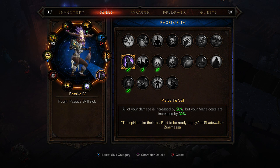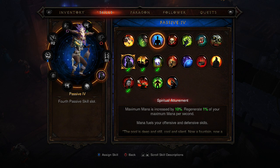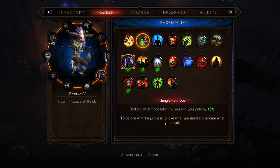The fourth passive is Pierce the Veil — all your damage is increased by 20% but your mana costs are increased by 30%. This is really one of those passives where it's good because you need more damage, but you also have to worry about mana regen. If your mana regen isn't quite there yet, I'd probably suggest running Spiritual Attunement for maximum mana, or Blood Ritual if you've got a lot of life, or even Jungle Fortitude for damage reduction.